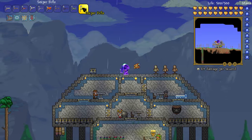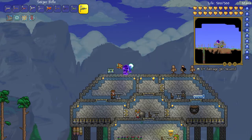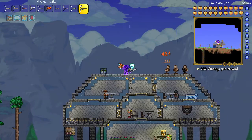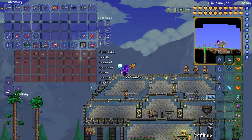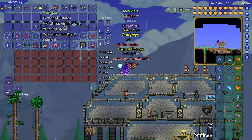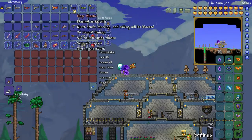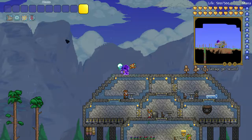The Sniper Rifle is gotten from the Sniper Skeleton in the Dungeon after Plantera has been beaten. Go ahead and fire it - look at that! Oh yeah, that deals really good damage.